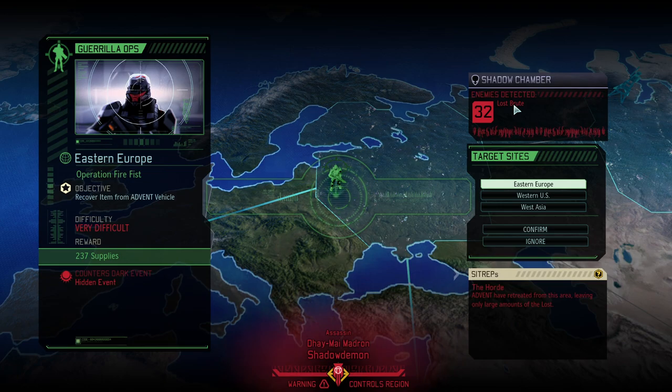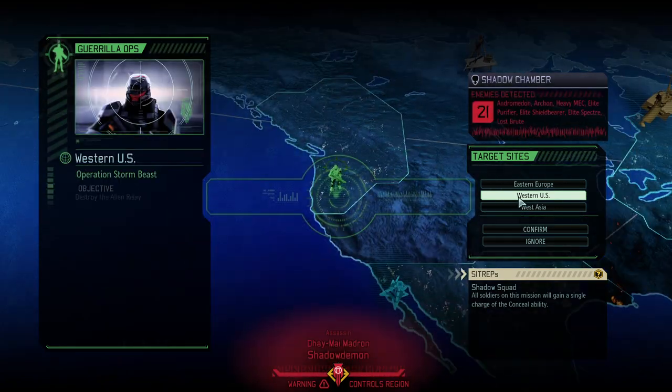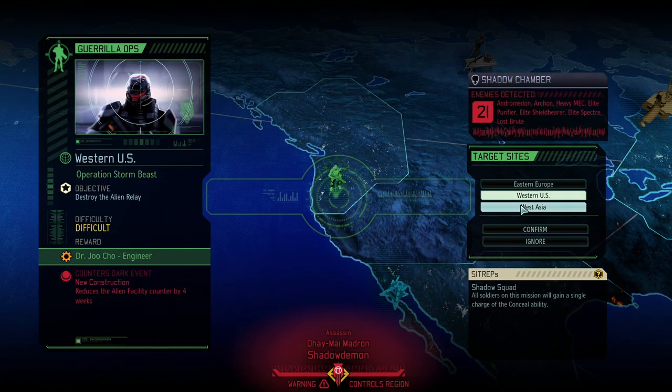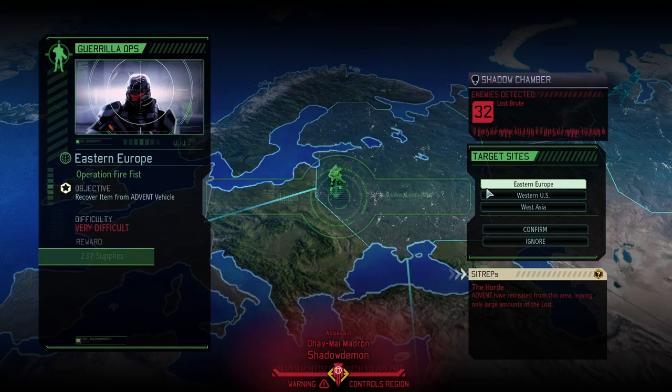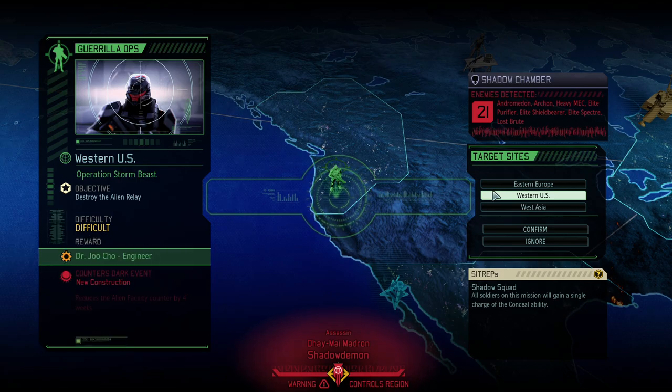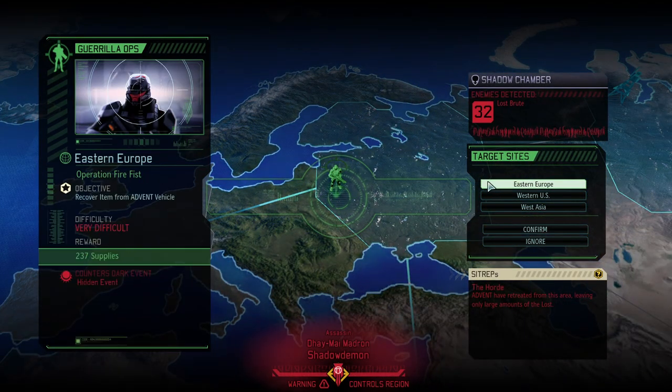This is just lost — so easy to counter that dark event. No dark event here? This is not straight up very difficult, a hundred intel — there you go, that's it. Here we have a hidden dark event — it could be a nasty one. Here we have nothing that I'm concerned about. This could work quite well. Large amounts of loss — sign me up.